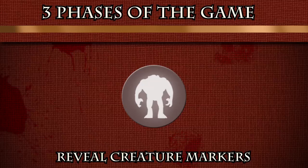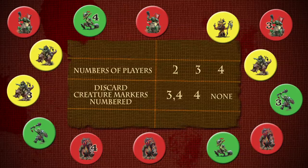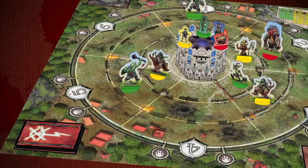The three phases are: reveal Orc markers, perform actions, and draw new spells. The number of Orc tokens used and placed at the ends of the paths are determined by the number of players.